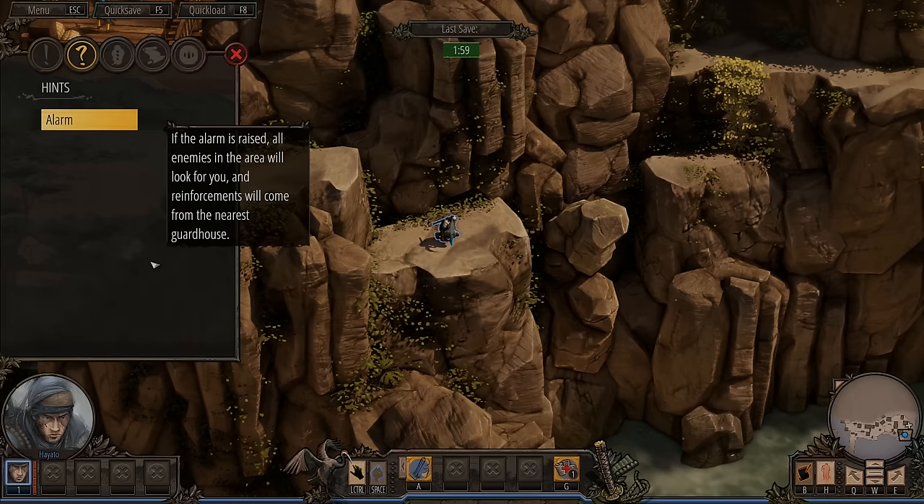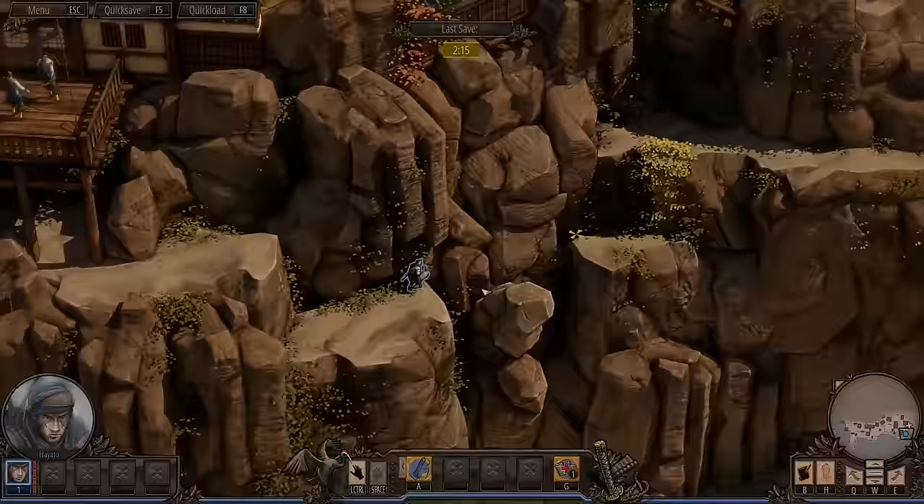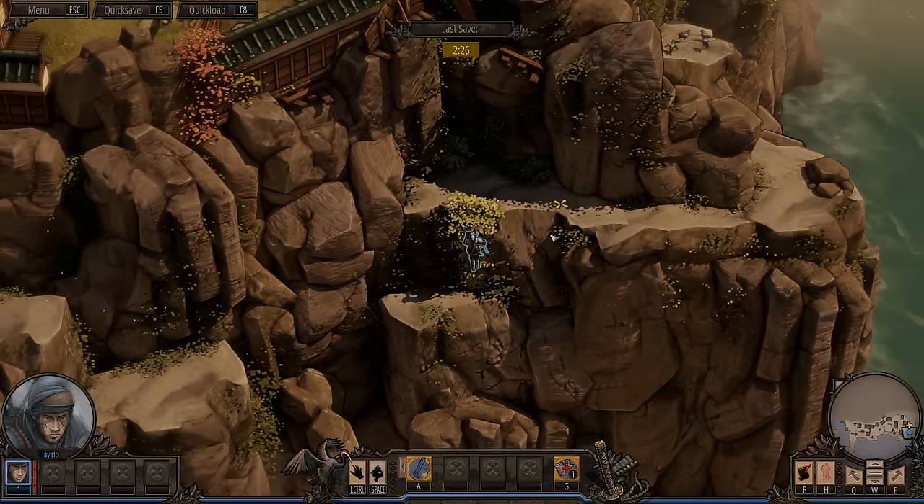Hints: if the alarm is raised, all enemies in the area will look for you, and reinforcements will come from the nearest guardhouse. I like that — dialog log, tutorials and badges. Can we jump across or is this too far away? We can jump across like this. That doesn't look entirely stable — and it certainly wasn't. Rotate camera: hold left alt.